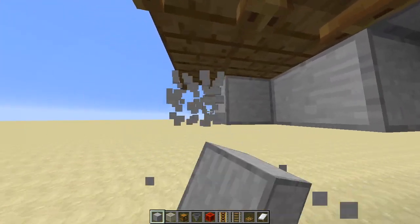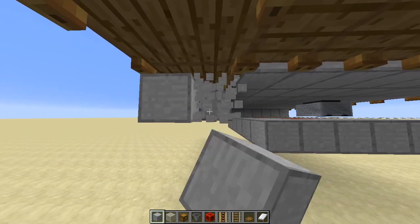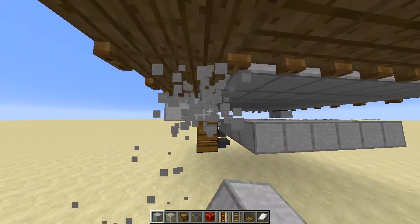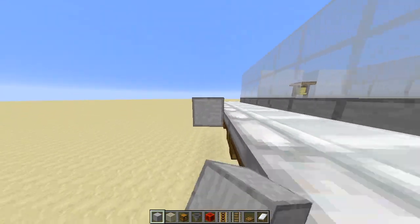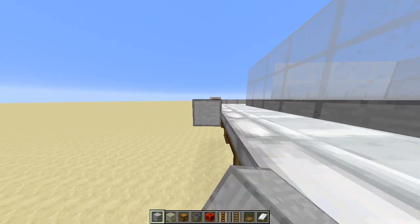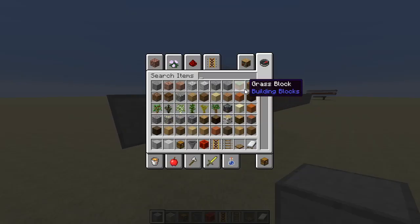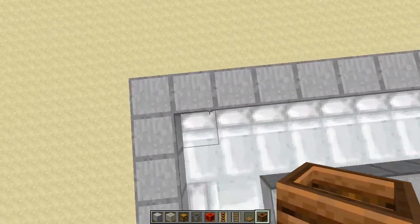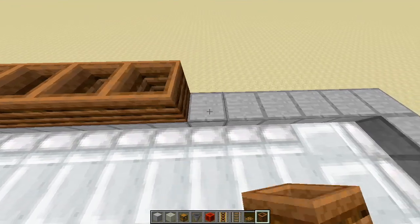Take note this is really important if you don't want the iron golems to spawn in this section. We also need to consider the working items. If we have 40 beds, we have 40 villagers, so we also need 40 working items. For the sake of making this farm very cheap, we are going to use composters because this only requires woods and fences, which is very easy to craft.